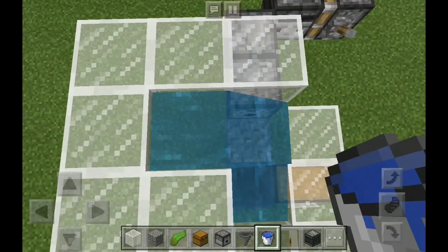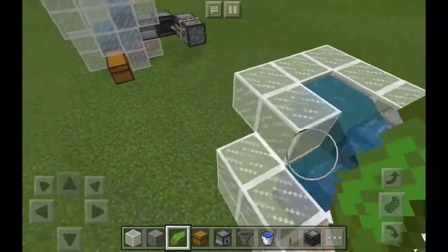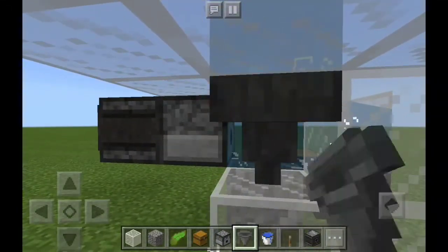Really make sure you get them in the right place so it doesn't mess it up. Now we're going to put our kelp right here. Then after that, get a hopper and place it just like this — do it really fast otherwise the water will go everywhere; you don't want it to flood.